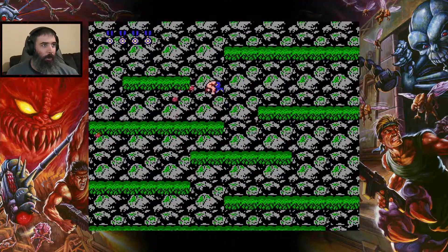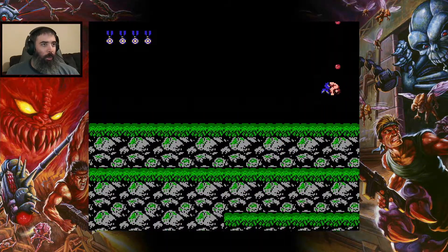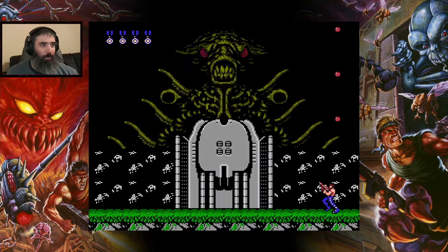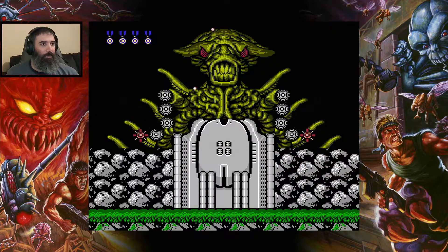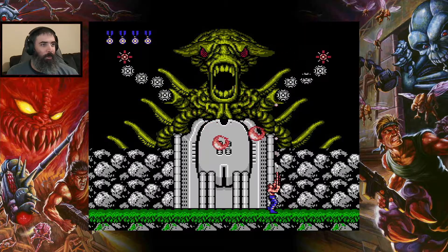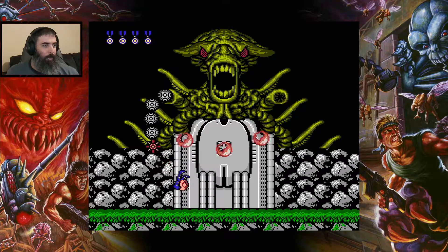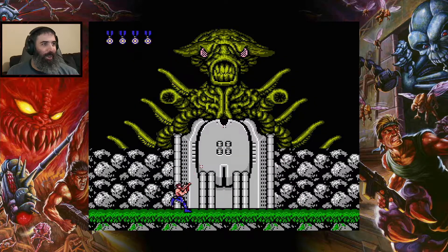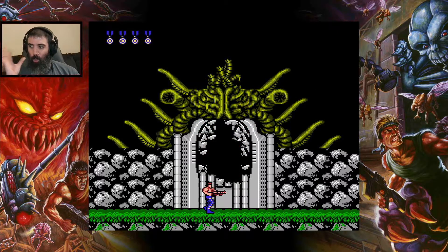I think the boss is coming right up. I remember this boss — stay to the right and then go to the left. Look at that xenomorph! That is clearly designed after a xenomorph. Thank god we got those 30 lives. One of my favorite things about Contra is all the Aliens references — that boss is clearly designed after a xenomorph, it even has the shoulder tubes.